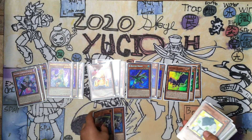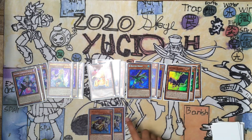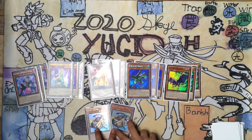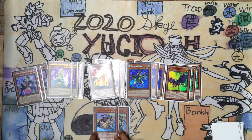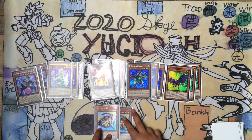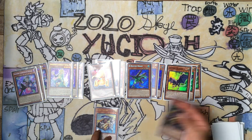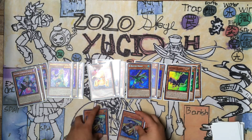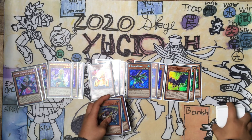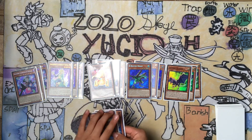You need two Union Drivers — if you draw him he's a brick in your hand. Basically, all he does is that if you equip him to a monster, you can banish him and equip that monster with another appropriate card from the deck, like a Buster Drake equipped to a Crush Wyvern. It'll make more sense when I show the combos later.